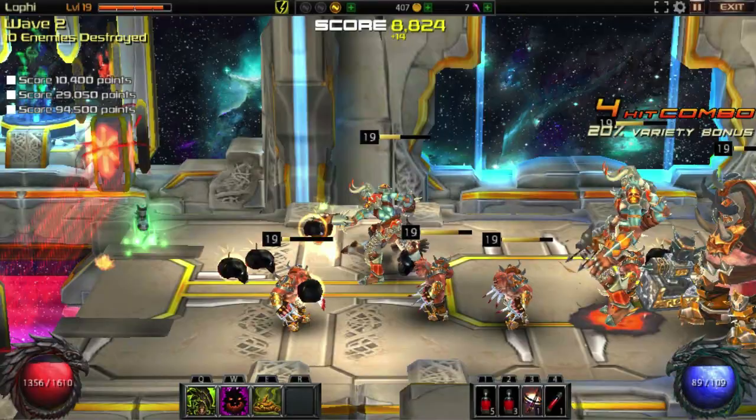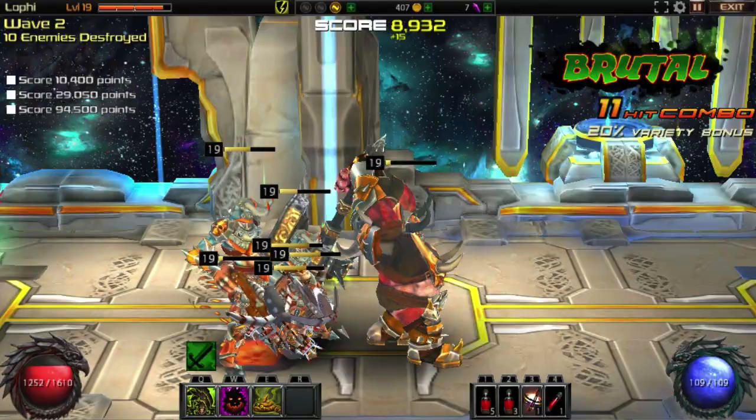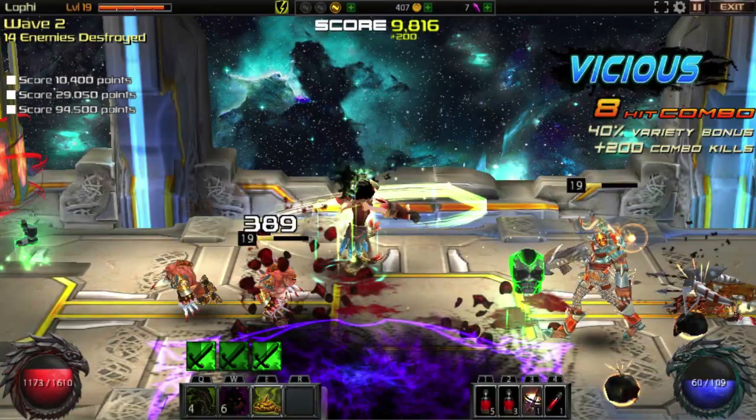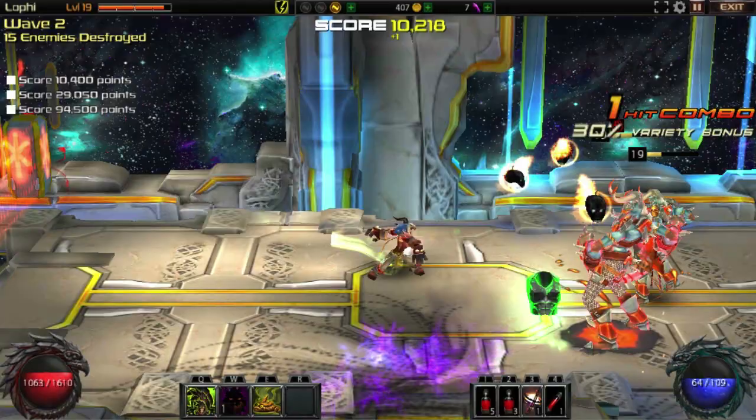There's two characters currently in the game and there's going to be four down the track. The one I'm playing is Lofi who's kind of a bit like a druid — a lot of transformation and elemental style skills. The other one at the moment is a brawler sort of character. This character features ranged main attacks with a little orb, which is kind of pretty cool.